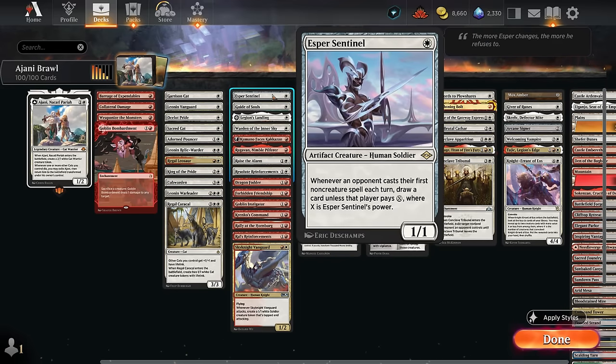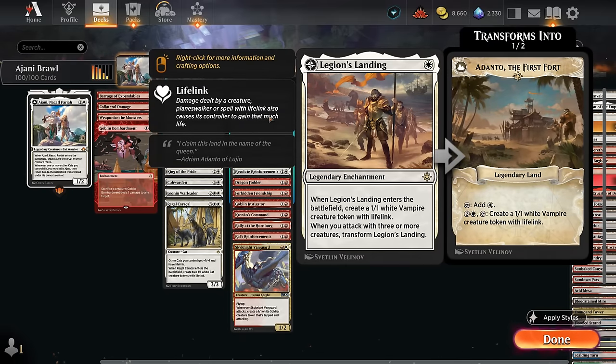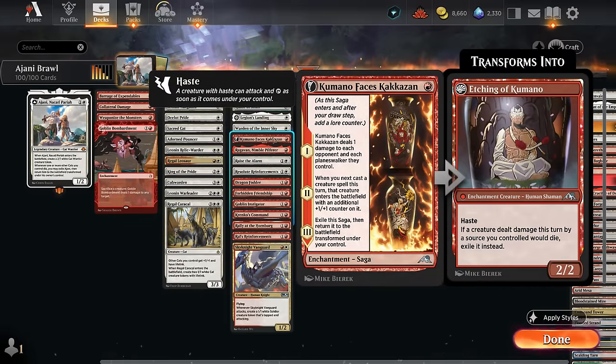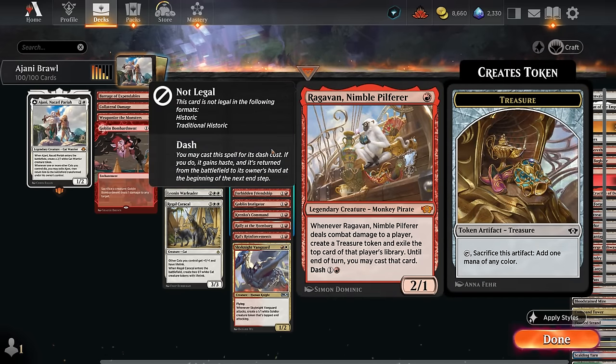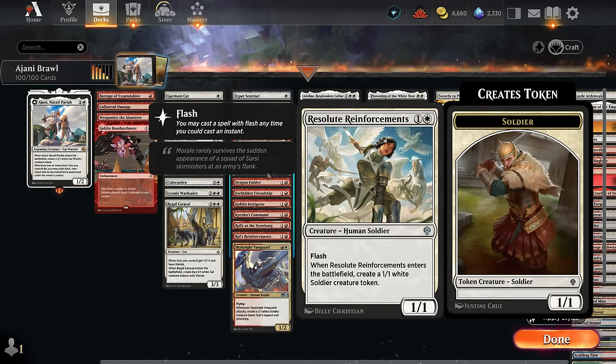At one mana, there's Esper Sentinel; Guide of Souls plays well in a deck making lots of tokens since we can gain lots of energy and pump up creatures. Legion's Landing transforms quickly giving us Adanto, which makes more lifelinking tokens. The Warden taps tokens to scry and eventually gains flying and vigilance. Kumano is a cheap red permanent to enable Ajani's 0 ability. Ragavan is another excellent one-drop — play it early to start making treasure, and later it sticks around as a red permanent.